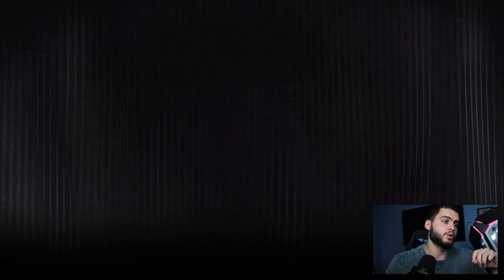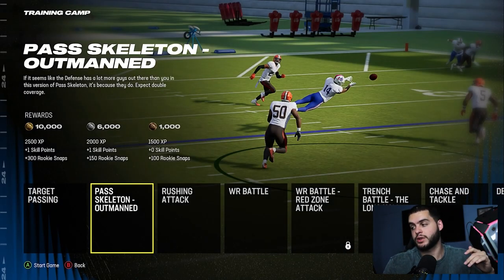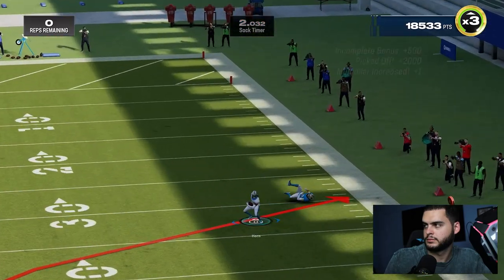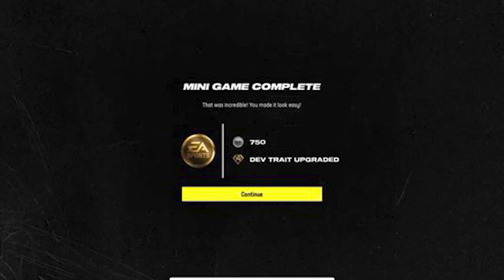I'll show you what the screen looks like when you hit continue. When you come out, this is where you'd notice the dev trade upgrade. When you finish and complete this, you see one skill point, 2500 XP, and below that you'd see a dev trade upgrade — it would say 'dev trade increased' and show you what dev trade you got. As you can see, I just got 20,700 points — I could have gotten more had I not missed that bump and zone chuck. When you back out you see a skill point and 2500 XP, and right here: 750 XP and dev trade upgraded.